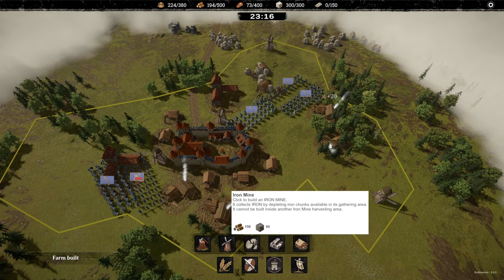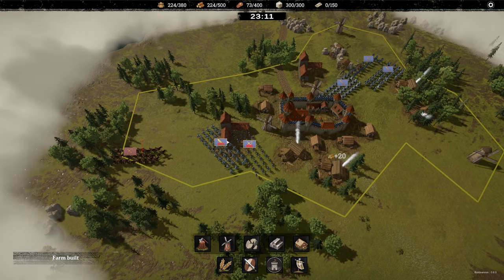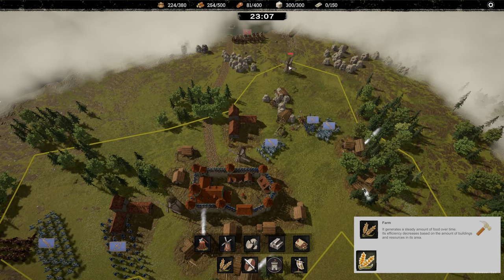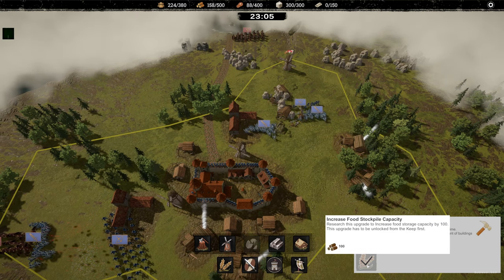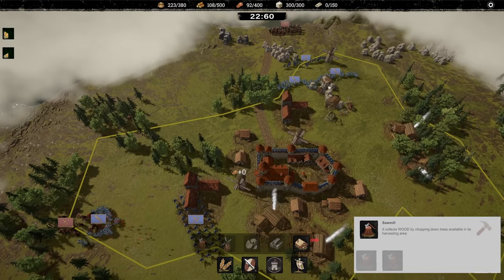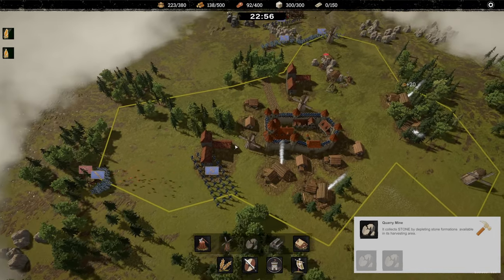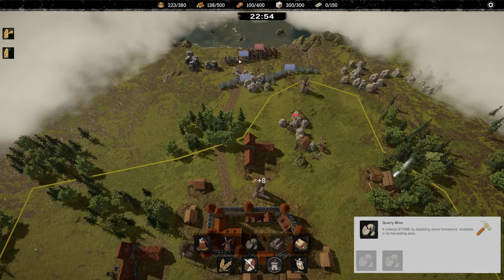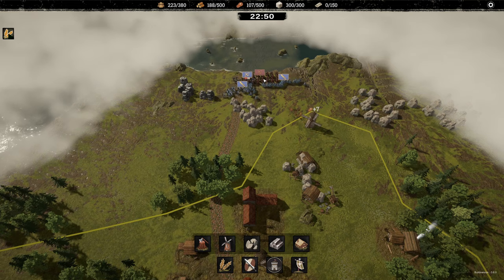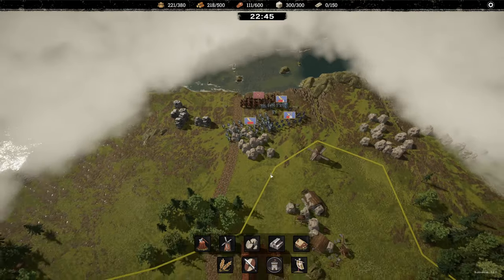Quarry, iron mine — I guess we don't have the right conditions for an iron mine. There are more guys to the north — you're attacking my mill here again, don't want that, that's one of my most efficient mills. We should get the mill upgrades, and maybe upgrade the quarries as well because at the moment we don't have much in the way of stone. You were supposed to attack these guys — I don't see the attack cursor.